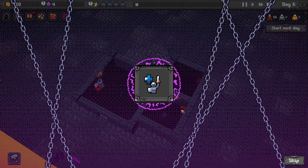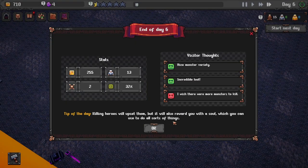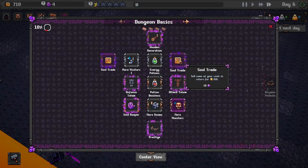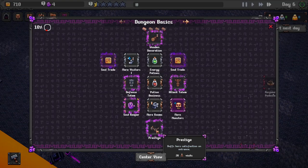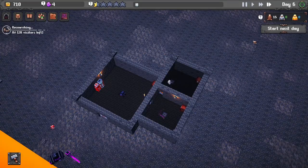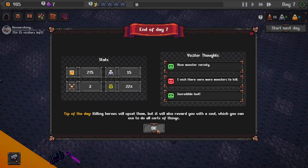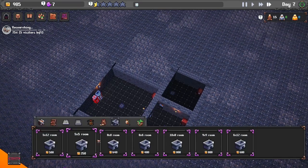We got the more visitors research. Let's choose the next one - we can choose souls for money but don't have enough. Let's go with prestige. Another day done, he died - give us your soul. We got 985 bucks.